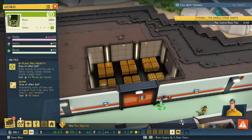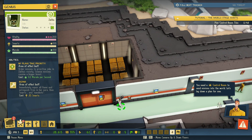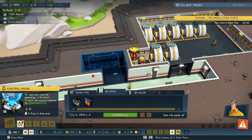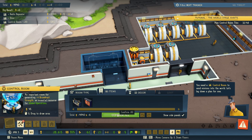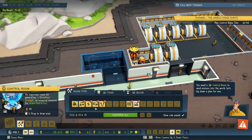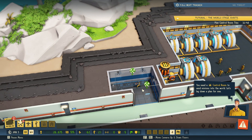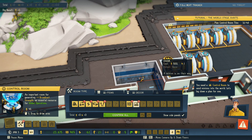New main objective available — you need a control room to send minions into the world, let's lay down a plan for one. Okay, it looks like we only need a small area for that. Let's go ahead and confirm. Oh, did I put a door in there? I did put a door okay. Oh no no no no — darn it, I didn't make it big enough and I can't make it bigger. How do we stop this?